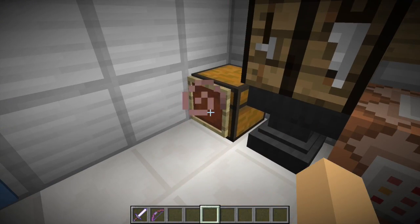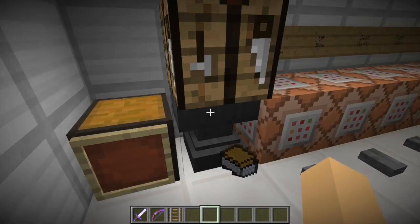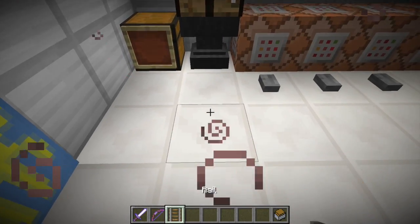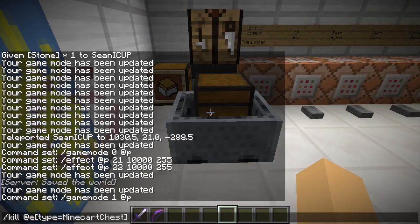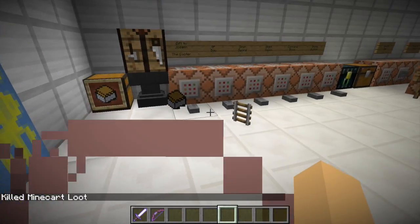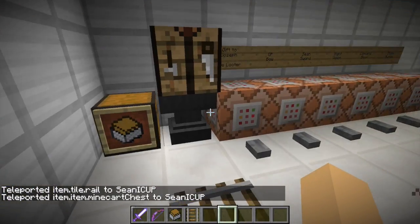I have my minecart chest here. I'm going to name it 'minecart loot'. I'm going to put two things in there. If I do slash kill at e type minecart chest, that thing will die and I'll have these two items. Then I do slash tp at e type item at p, which will teleport every single dropped item in the world to me.